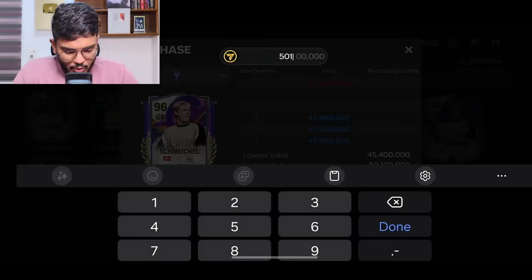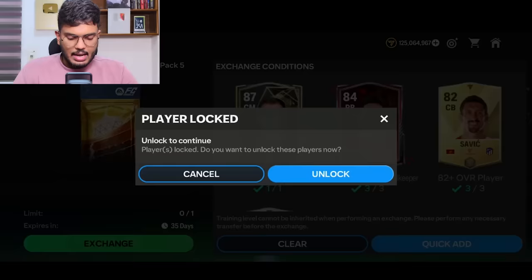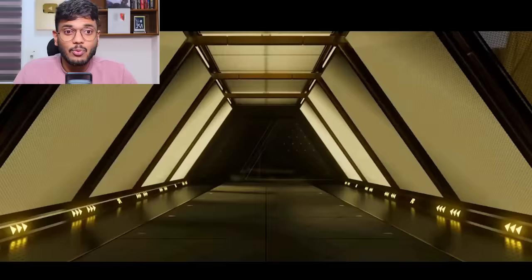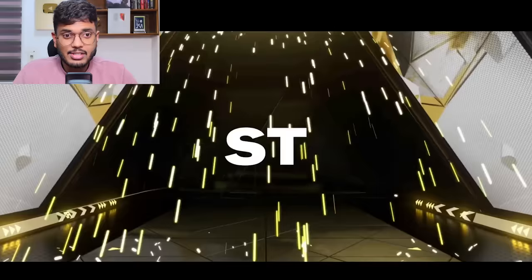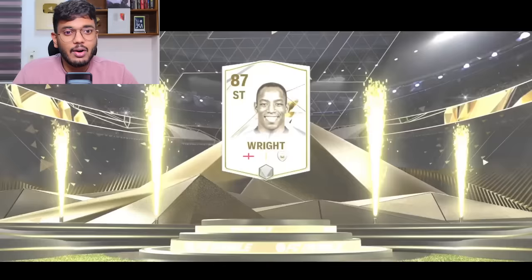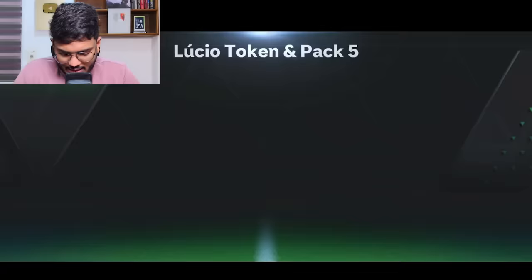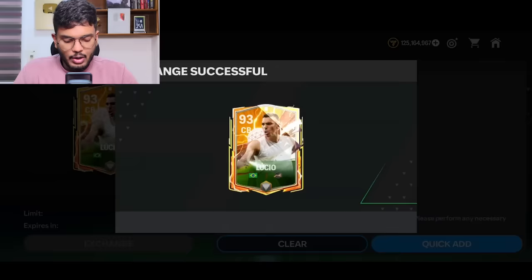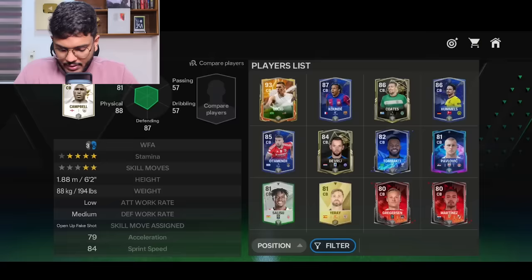Placing a bid on Schmeichel. Barella purchase successful — completing the Lucio exchange. The last token is also done. We get a walkout — it's an Icon — England striker — that's Ian Wright! That's not bad, and I think I should give Ian Wright a card; he hasn't gotten a single good card in the past three seasons of FC Mobile. Lucio purchase is done — 90 rated Lucio, welcome to the team.